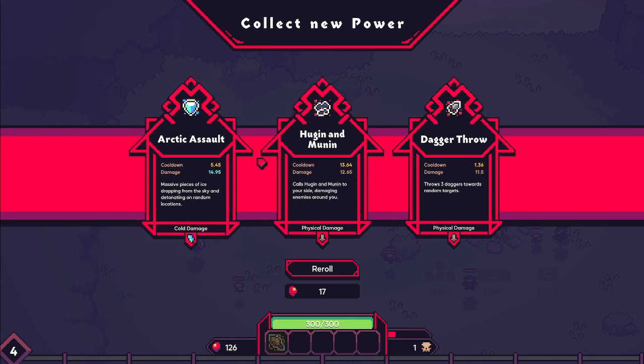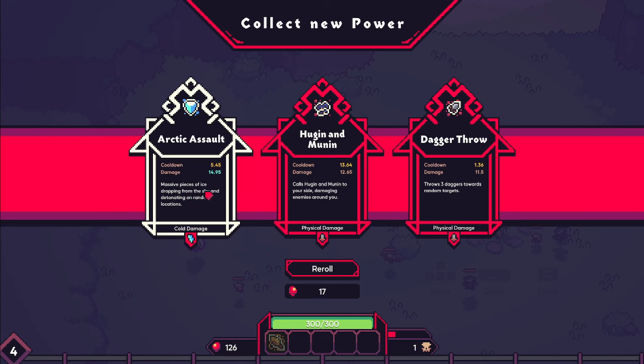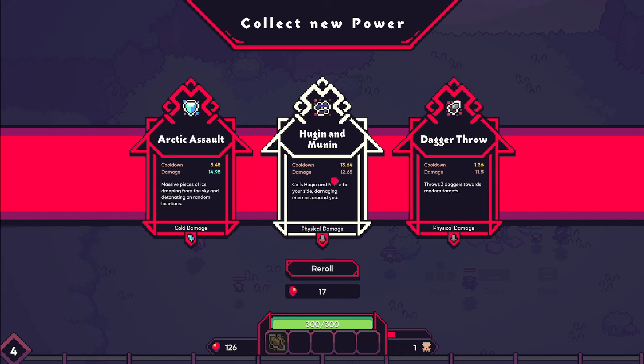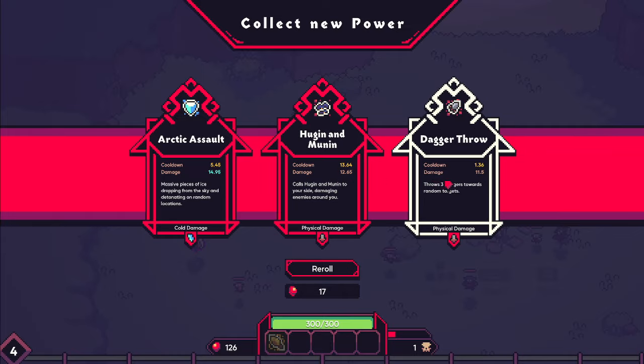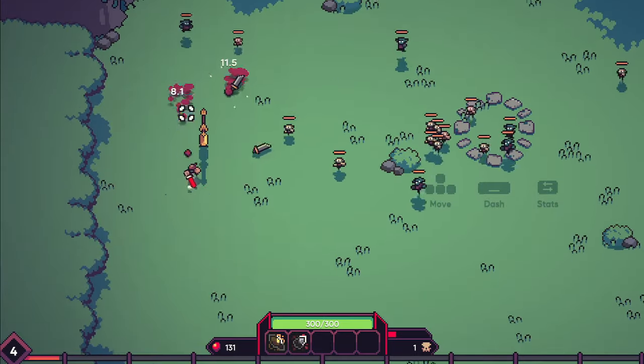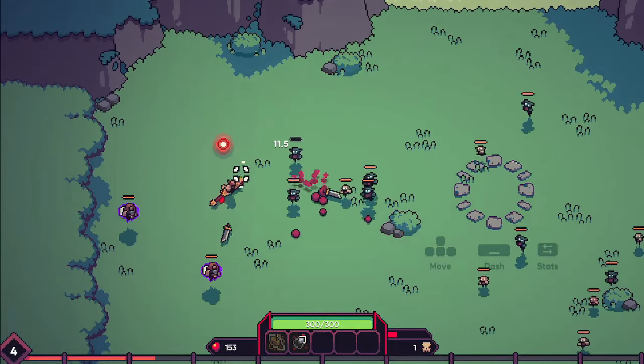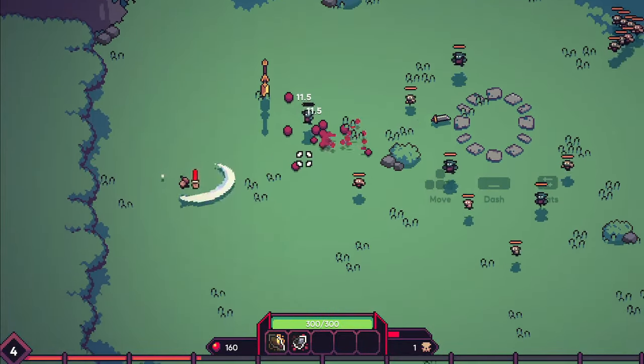We have cold damage — massive pieces of ice drop. That's a lot of good things. I like the random projectiles, but I also like having things that are just passive around me. Since we're kind of going through the throwing build, let's do the throwing daggers. They're in random directions — I'm fine with it. They will auto-aim and take out enemies for me. Perfectly fine by me.